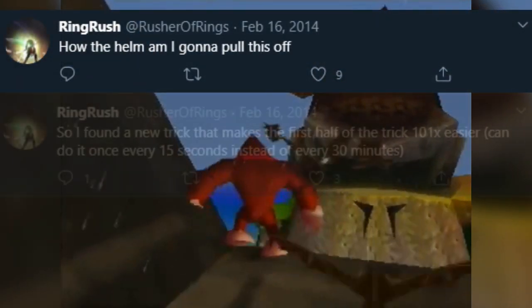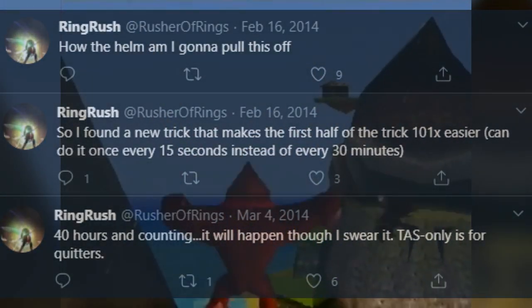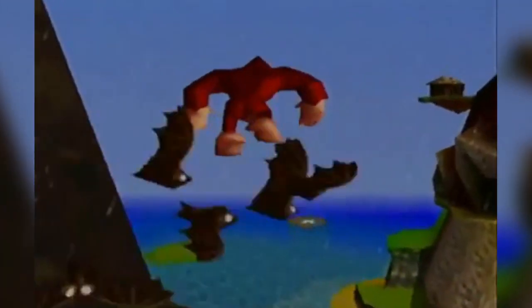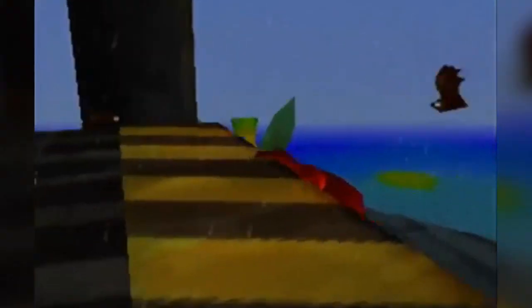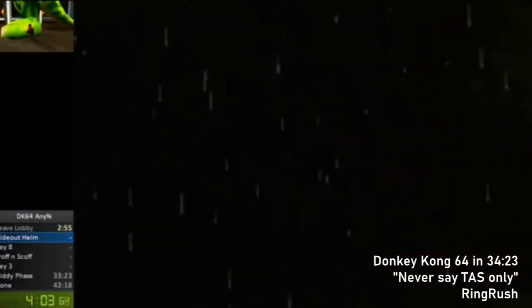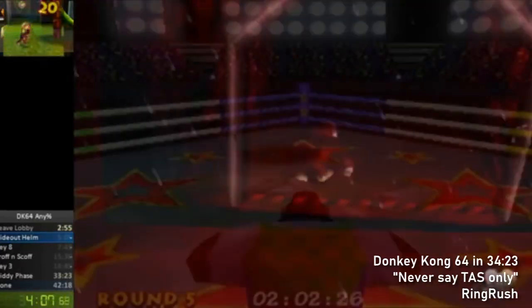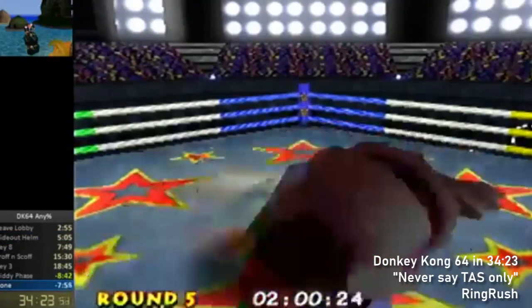Over the course of the next month, the trick became more doable as a new method was found requiring only an edge kick. The trick was still really hard and had only ever been performed with TAS tools, up until the 14th of March 2014, when it was performed by a human in real time on console for the first time by Ring Rush. The next time Ring Rush got the trick was in the first record set with Blast-O-Matic Kick, which was a 34:23.